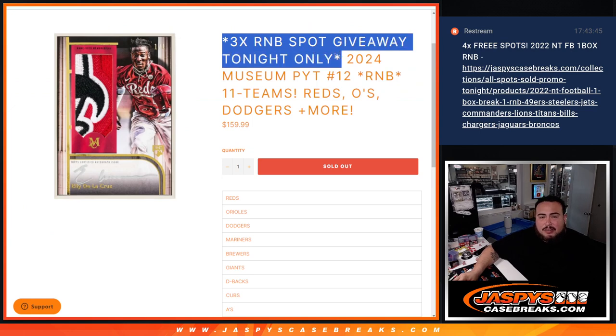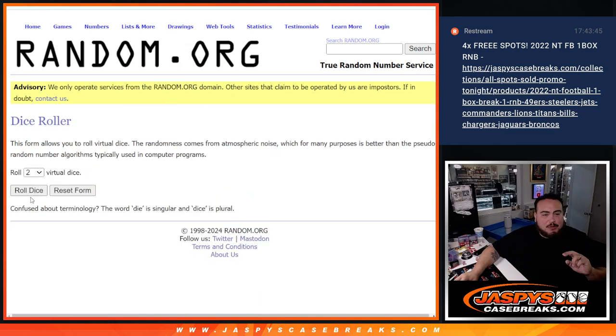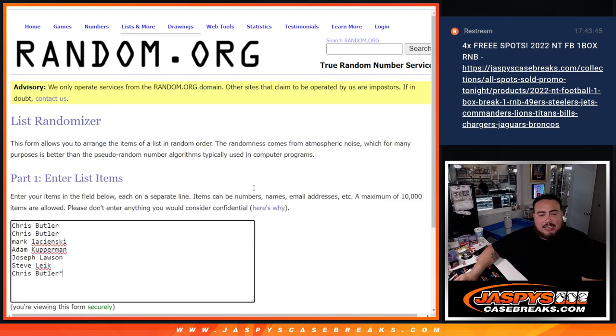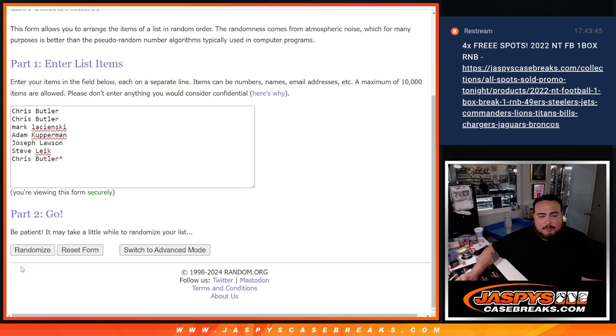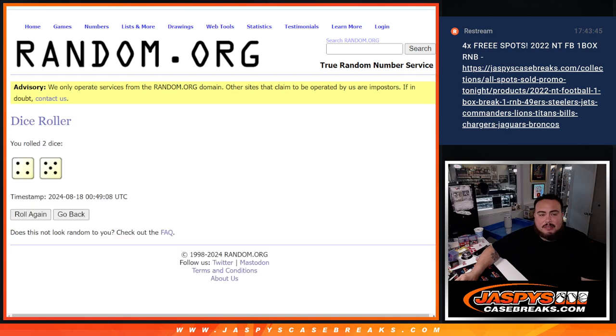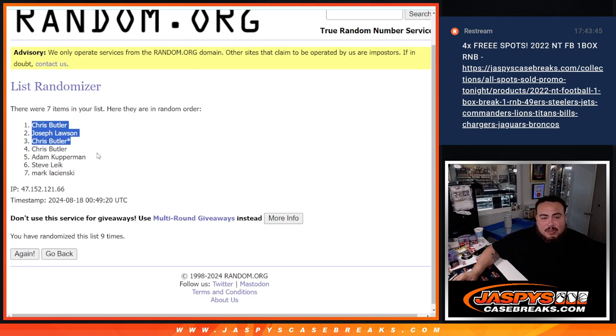Since we sold it out tonight, we'll give away three spots in the RMB. We'll use a dice roll — the break landed on a four and a five, nine total — and the top three get free extra spots. And Chris, Joe, and Chris — look at that — last second Mojo just getting in right now, got two out of the three.